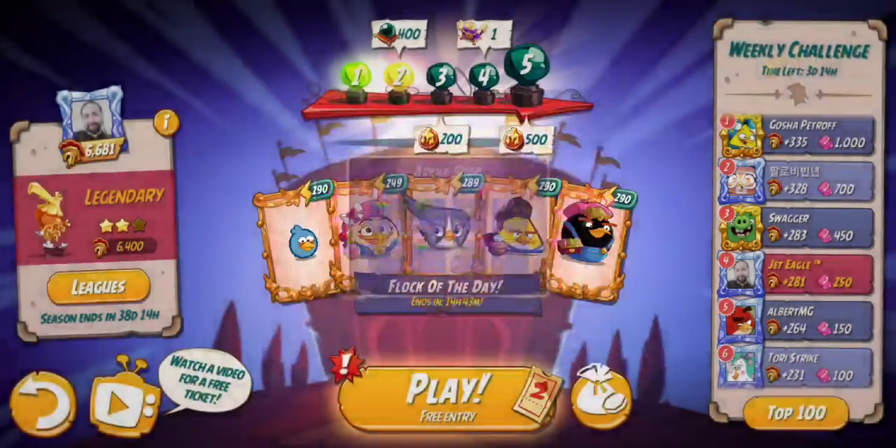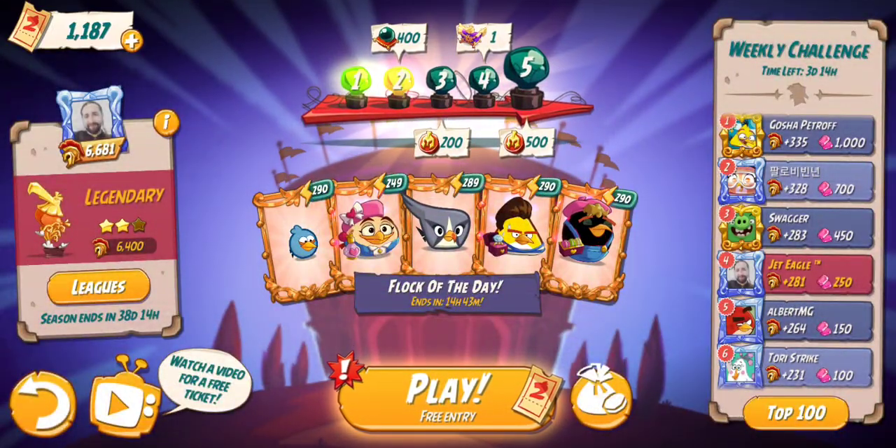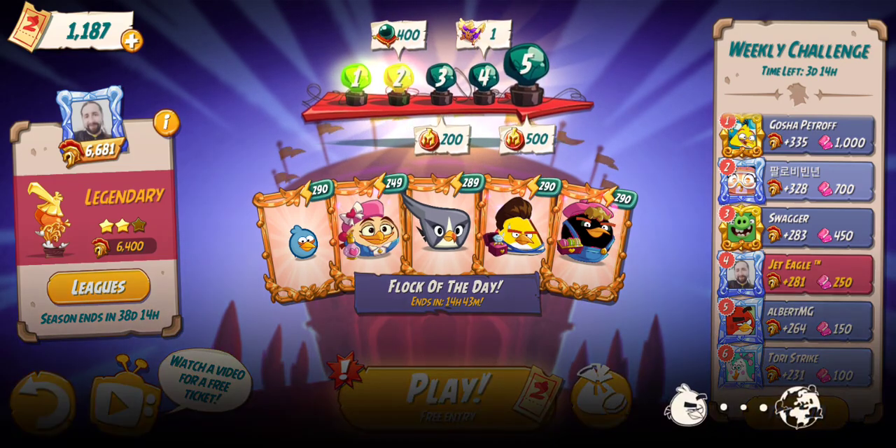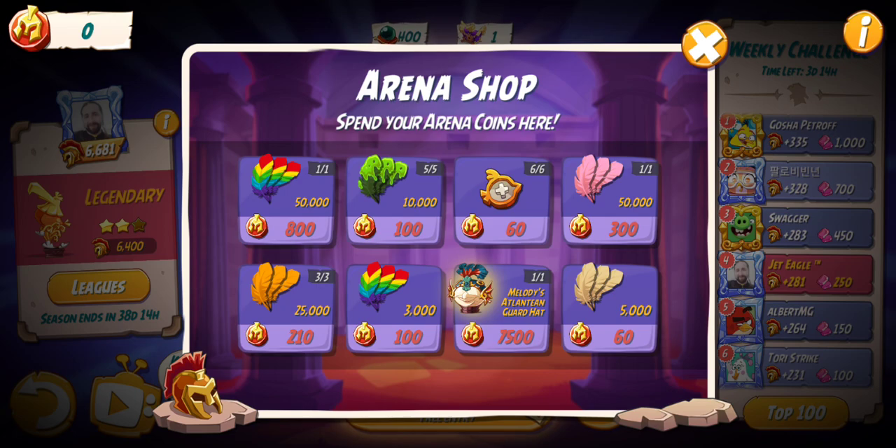700 a day with this, so 10 days we get 7,000 — just over. Yeah, 11 days. Still lots of time in the season, so getting that hat won't be hard at all.